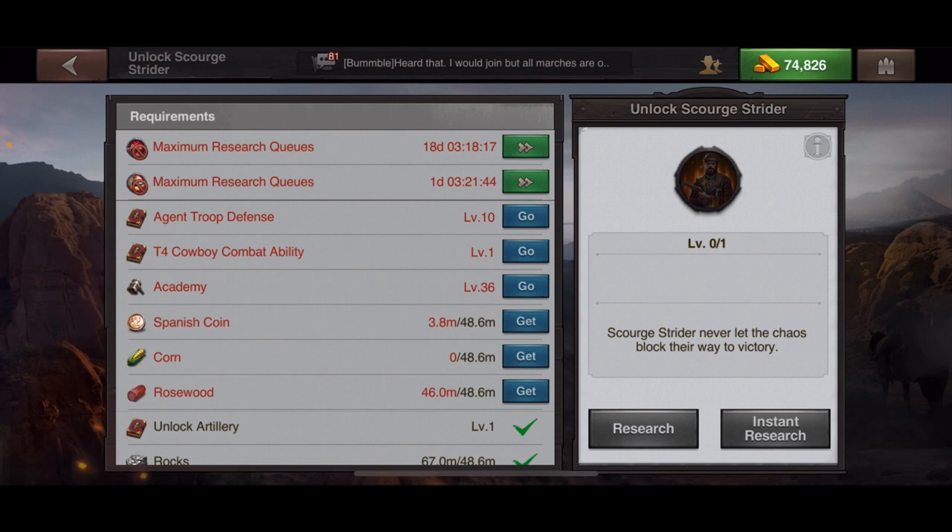When you click on any level-five troop, you can see what you need to have done to unlock them. First and foremost, you need to get your Academy to level 36, which means your Town Center has to be at level 36. Then it'll tell you all the different requirements — troop defense, cowboy academy ability, and so on.